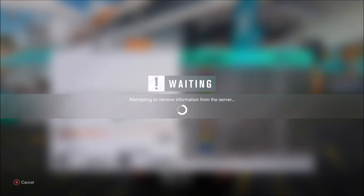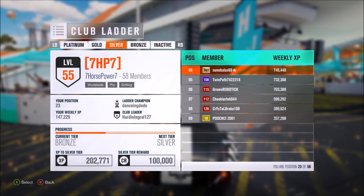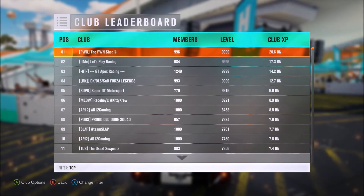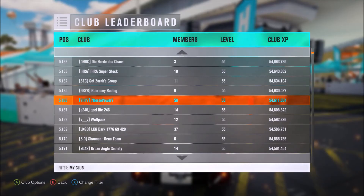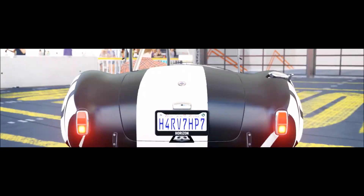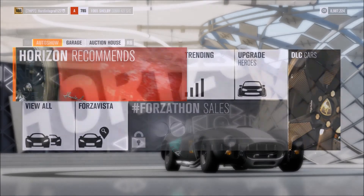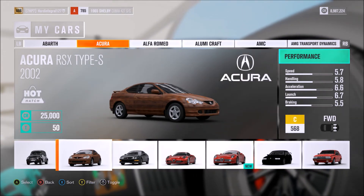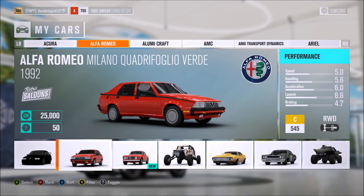Hey guys, what's up? It's Blaze back for another video. Today I'm gonna be building a car — I don't really know which car yet, but I'm gonna try and make it a good drag and drift car. Before that, if you haven't already joined our club, make sure to — we're doing really well, just below the top 5,000, getting tons of XP. We started this week at about 30 million XP and we're now at about 50 million. Let's get straight into this video.